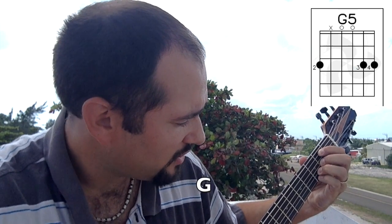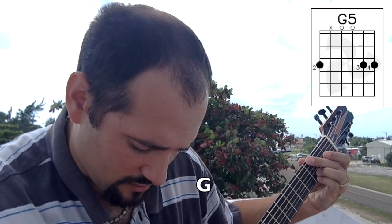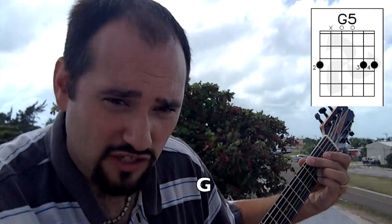And then the G that you've already learned from last time is actually a G5. We're going to put the pinky down, keeping the ring finger planted. Then you can use your middle finger to come across here. And that's going to be your G.